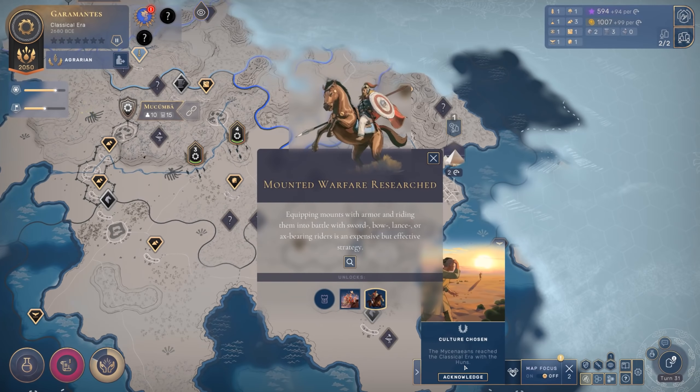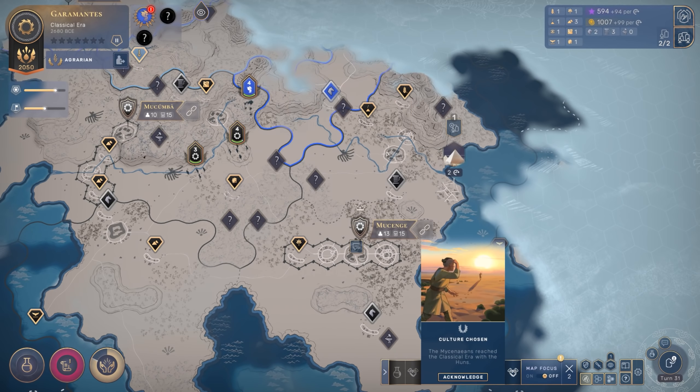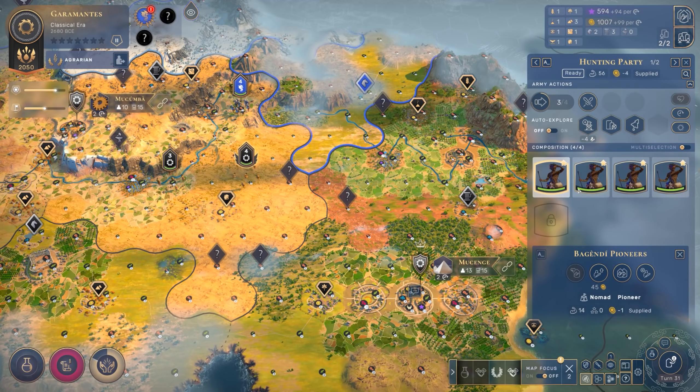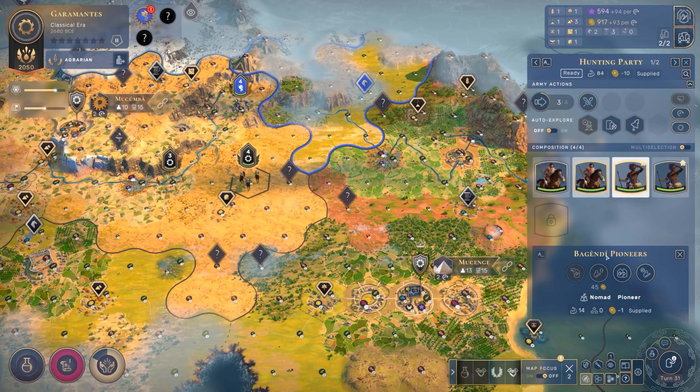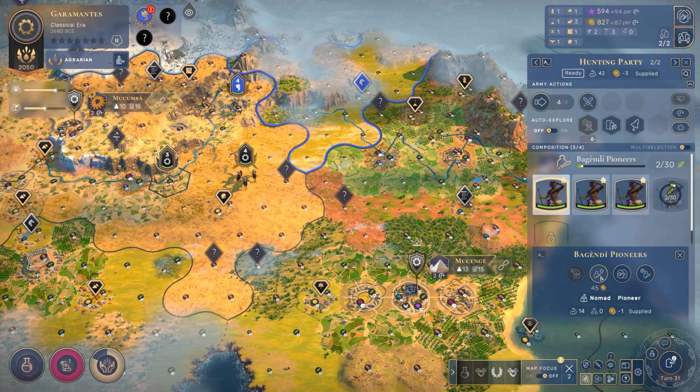Oh crud, the Mycenaeans did go for the Huns. I don't like that! That's a thing now. And they just immediately declared war. Guess what we do then? We are going to immediately upgrade all of my units, because whether I like it or not, we are now immediately at war.